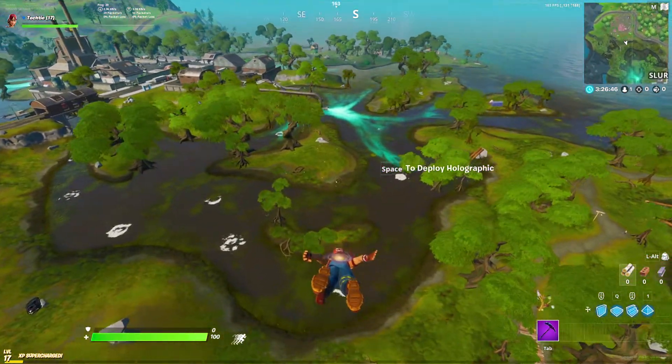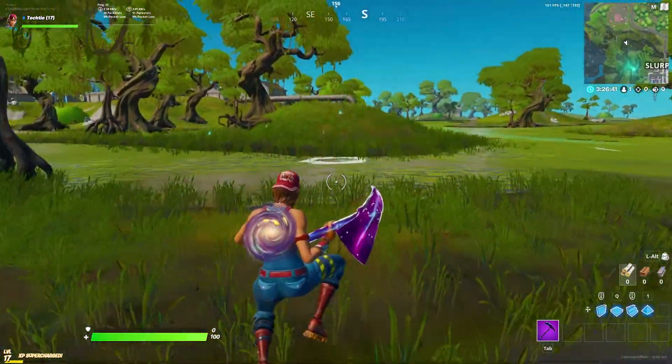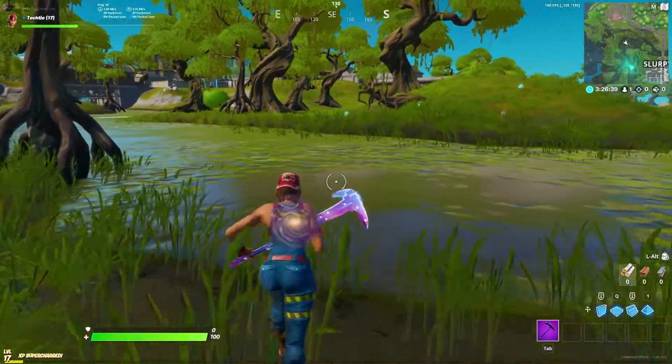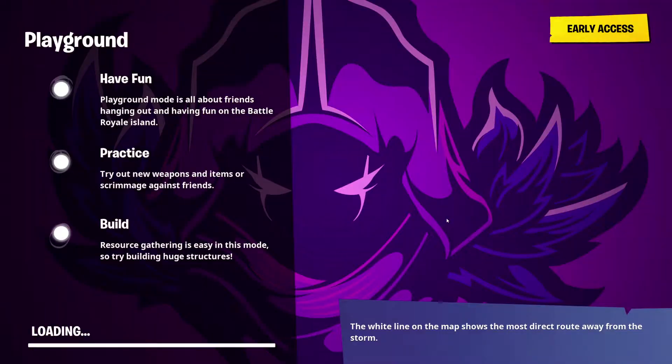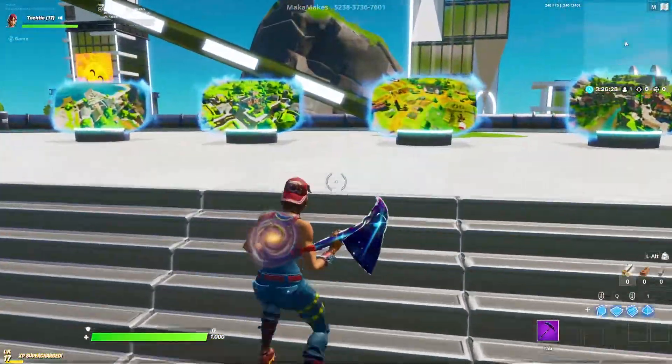This time, instead of infinite healing, we'll be learning how to land faster than everyone else, without the use of a glider. As far as I'm aware, this glitch only works in Slurpee Swamps, but if you do happen to activate it elsewhere on the map, please let me know in the comments down below.